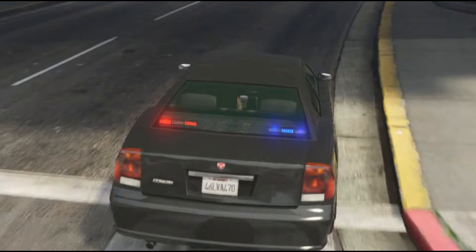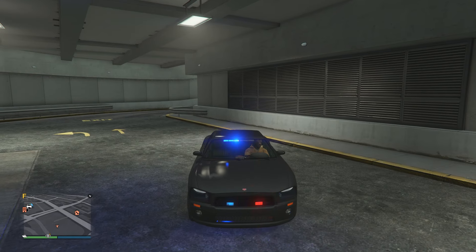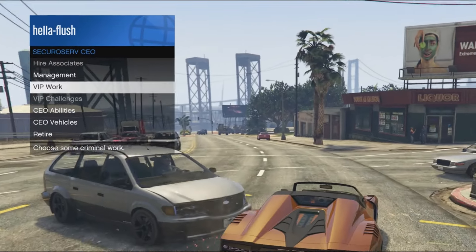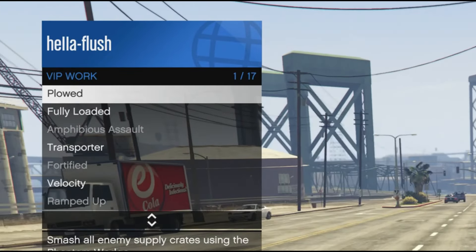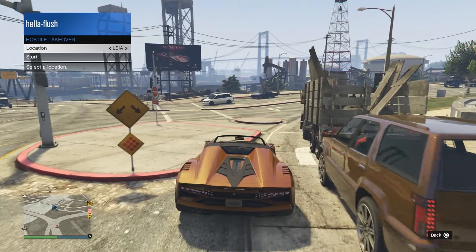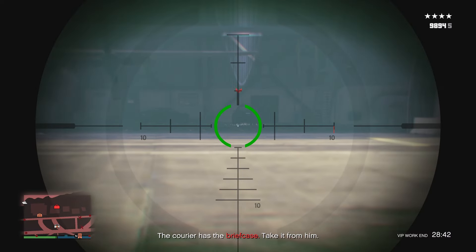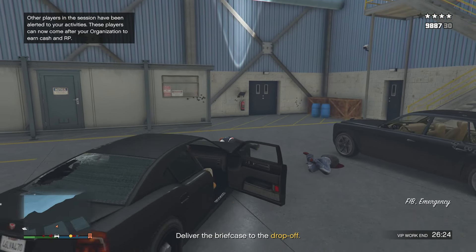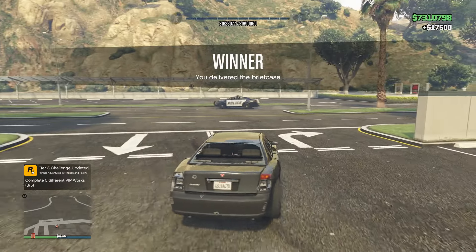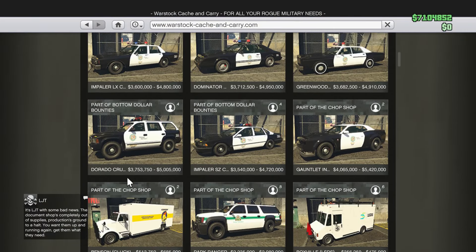A lot of people know the FIB Buffalo from previous GTAs and story mode, but you can actually get it in GTA Online and drive it around. You can kind of repair it, but you cannot store it in the garage. All you have to do is register as a CEO, scroll down to VIP Work, go to the 12th option — Hostile Takeover — select the LSIA one, start it, go to the airport, kill all the guards, then drive the FIB Buffalo to the destination. Once you get there, the police will be called off and you have the FIB Buffalo. Then use the previous repair tip to fix it up.